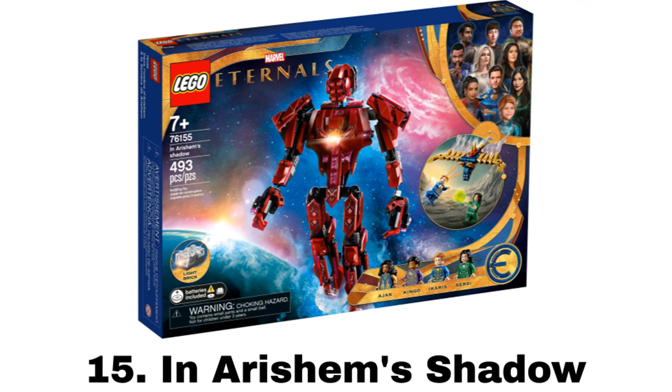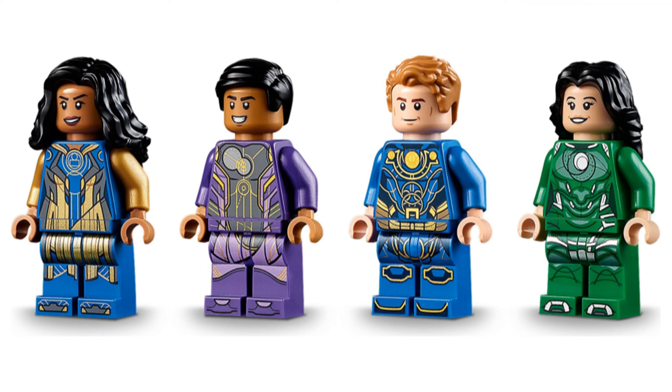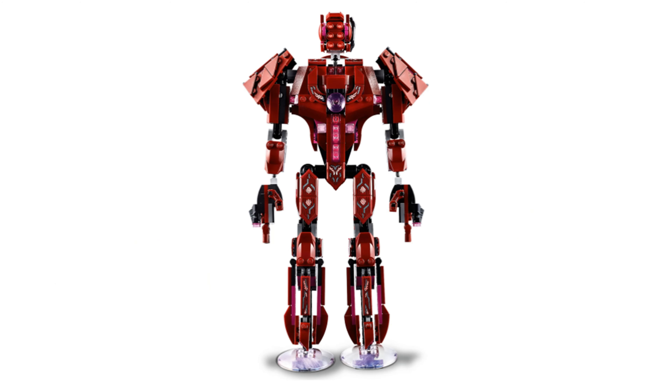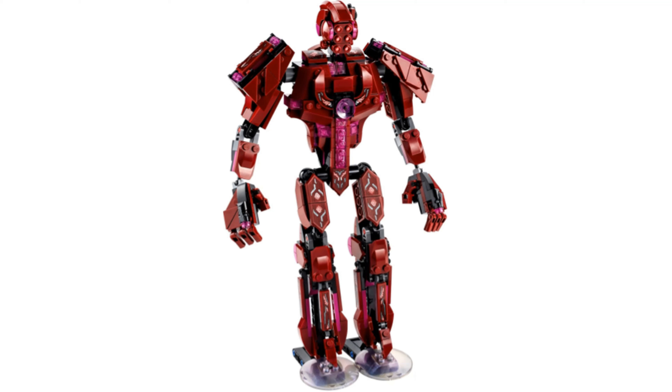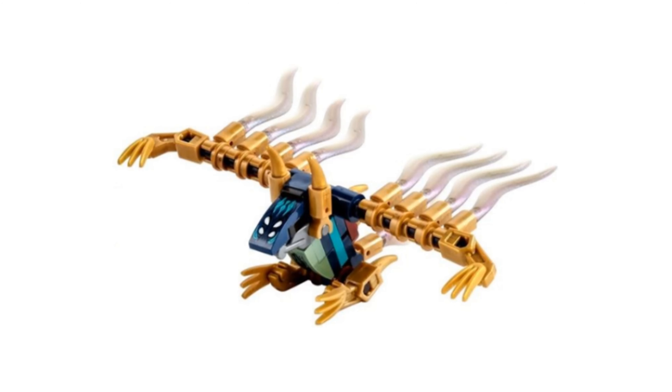Number 15 is In Arishem's Shadow. It comes with four minifigures: Ajak, Icarus, Cersei, and Kingo. The main build for the Celestial Arishem is a very tall, lanky design with a light brick in its chest and stud shooters on its hands, but I think the feet don't look that great. It looks pretty imposing overall with some decent movement, but it's not really my type of build, and it also comes with a small Deviant build.